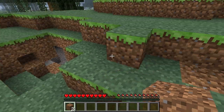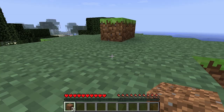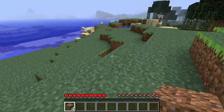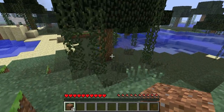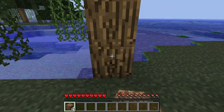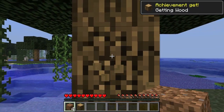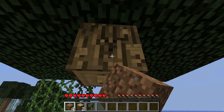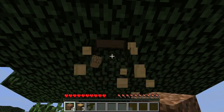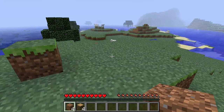You don't need to keep clicking — you just need to hold down the left mouse button and that will collect the item for you. The first thing you want to do on your first day in Minecraft is collect wood — it's probably your most important thing at first. The reason we want to collect wood is because we want to create a crafting table, and I'll show you exactly what that does in just a moment.